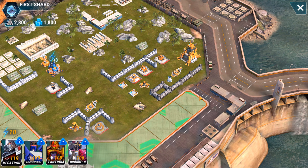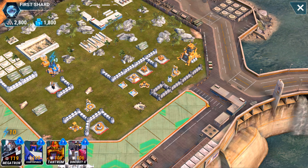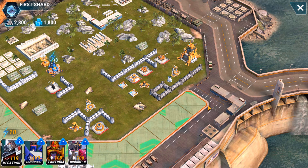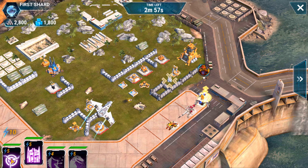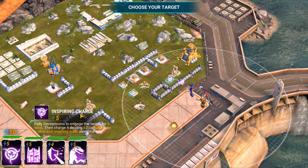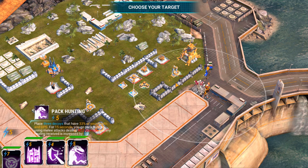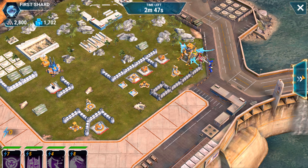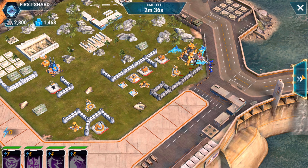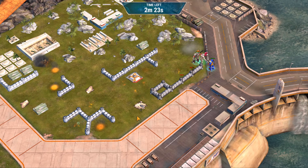Here is number four. Just go with all your bots on the right-hand side, avoid the mortar on the left on the bottom — just right-hand side — and have Megatron rush into the HQ. Speed it up, and number four is down.